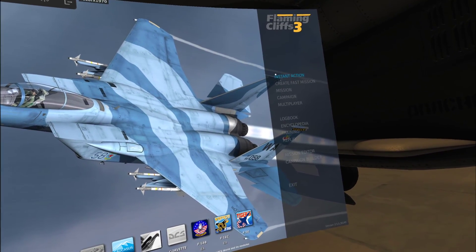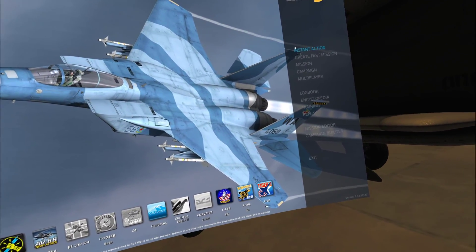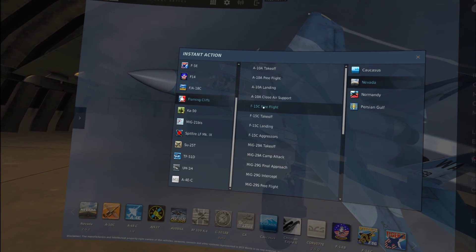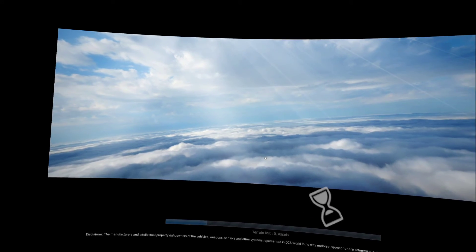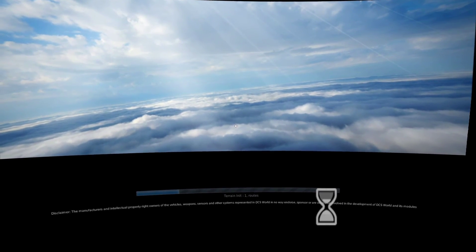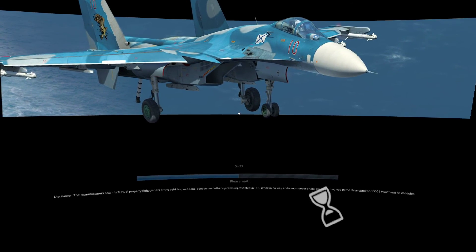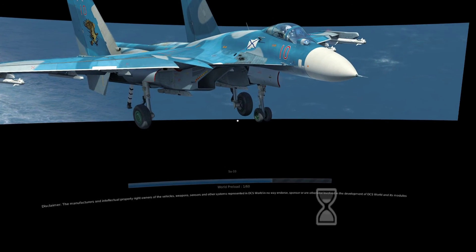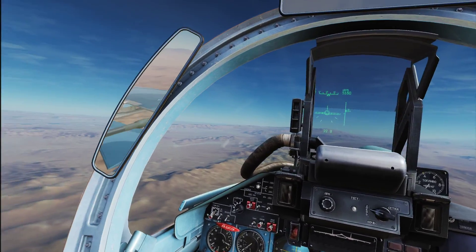That's the only area I think they're lacking. Other than that, Flaming Cliffs 3 is on sale right now for $25 — it's normally $50. Get that and the Nevada map and you're set, because I think the desert terrain in Nevada looks even better than the Persian Gulf, but that's just me.